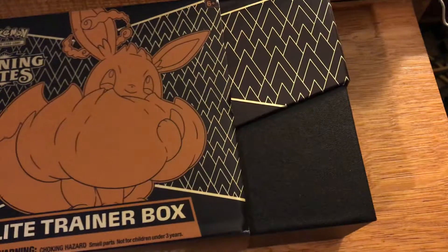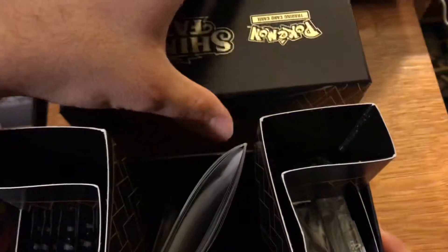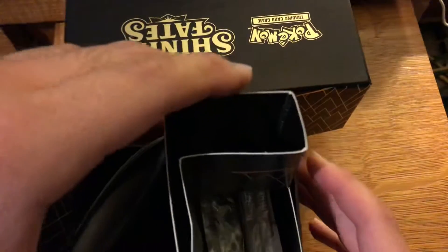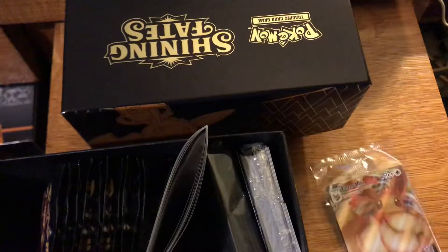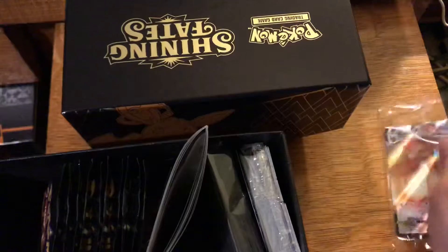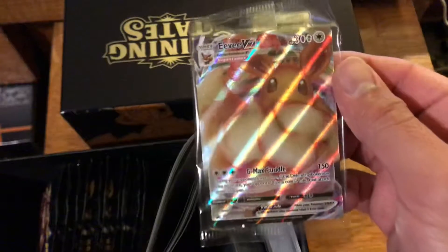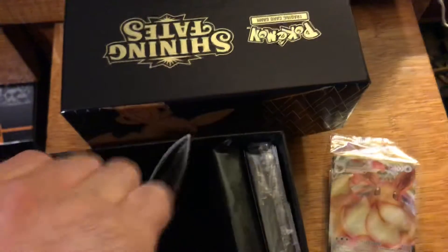Let's see if we can get something crazy out of this Elite Trainer Box. You have the nice Eevee artwork, and inside we have the usual stuff. The main promo card is this Eevee VMAX, which looks very good — actually a very nice cut on it. Very nice card.